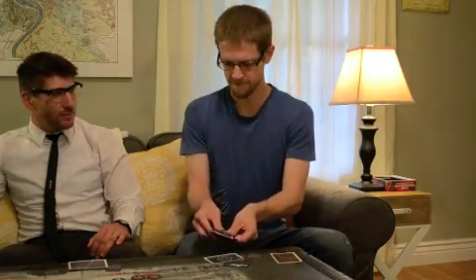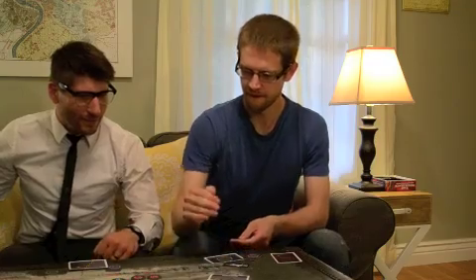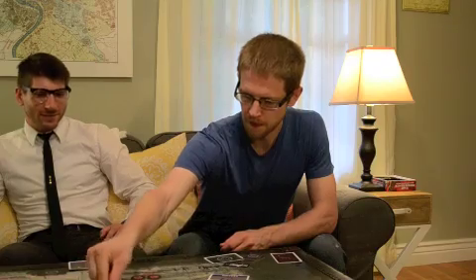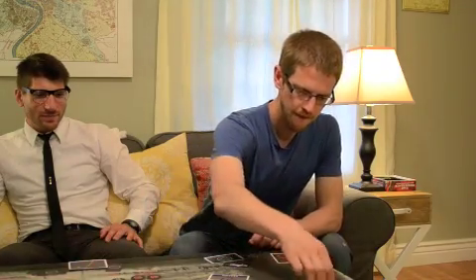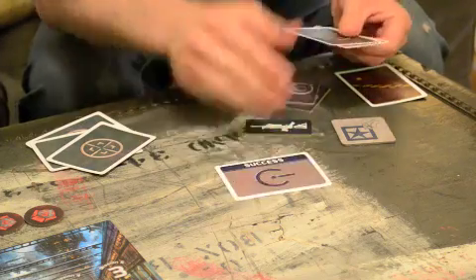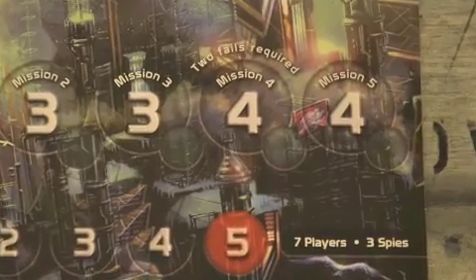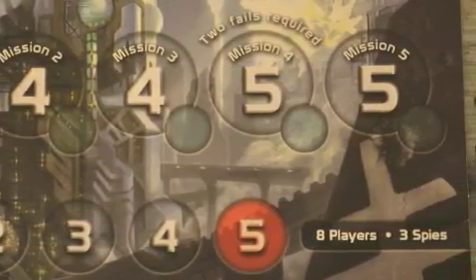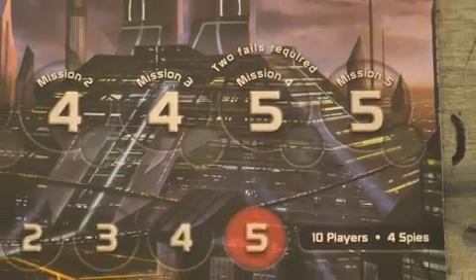The leader shuffles the played mission cards without looking at them and then reveals them to the group. The mission is successful only if all the cards revealed are mission success cards. The leader then puts a mission success token on the board, moves the round marker, and passes the leader token to the person on his left. The mission fails if one or more mission fail cards have been played. The exception is during the fourth mission in games of seven or more players, which requires at least two mission fail cards for the mission to fail.